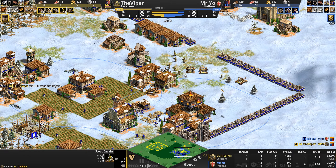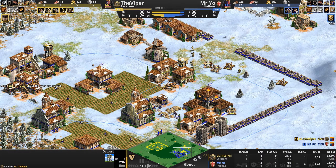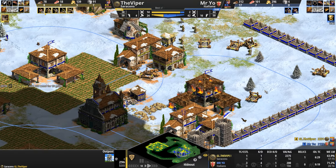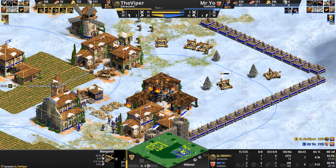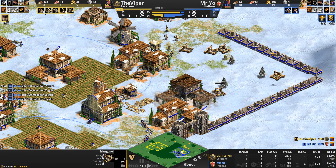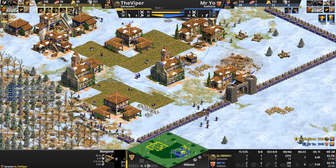How do you hold the line against this? Look at the Viper's map vision. He got a convert on a mangonel as well — oh my god. Things are going from bad to worse for our Italian. I don't think Mr Yo was expecting this kind of a major push; otherwise he wouldn't have gotten those two town centers.